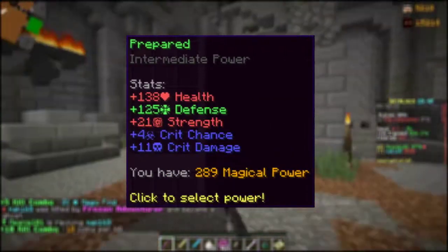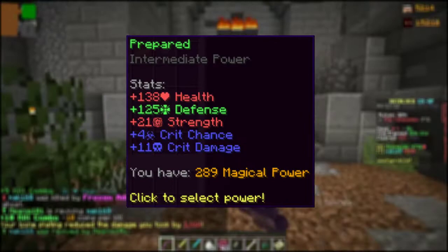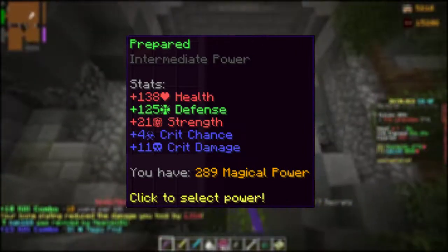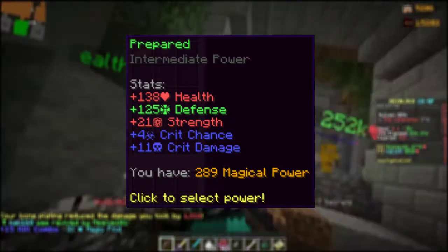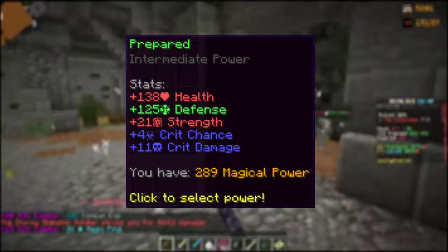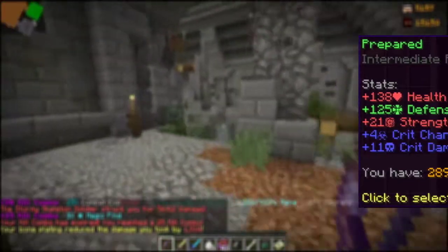If you struggle heavily with staying alive yet are able to put out enough DPS, Prepared is something for you, as it is the upgrade toward Protected, giving you plenty of effective HP as well as defense. If you are fine with everything else in terms of damage, attack speed, intelligence, and so on, this is something for you. However, I would rather go for one of the upgrades mentioned before, as this can be easily avoided within the usage of better gear or other mage and archer weaponry.